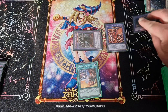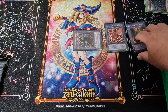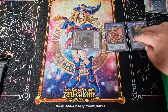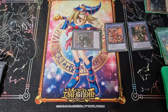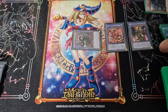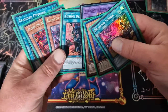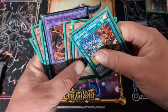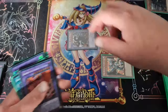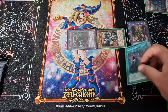Then use Albion's effect to banish your Fallen of Albaz and Dark Magician from hand — see how useful it is if you hard-draw Dark Magician — to make your Red-Eyes Dark Dragoon. Your opponent is going to be thinking, if they remember the Gimmick Puppet, that you've got no cards in hand and no negates. Then tribute Lubellion for your Albion, and that will let you set your Branded Lost face-up.